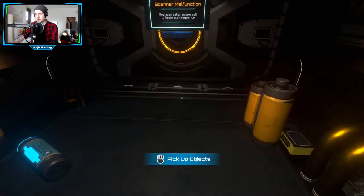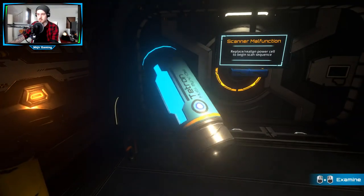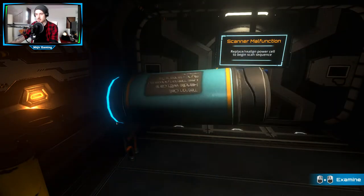Hier geht es los. Objekte hochheben mit linker Maustaste. Mit rechter Maustaste kann man das Ganze auch noch angucken. Richtig geil.